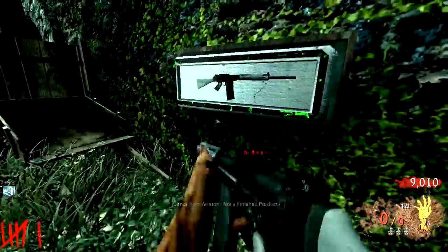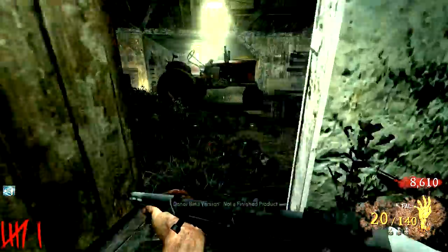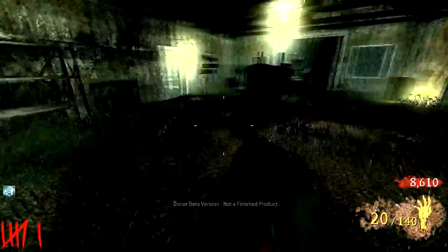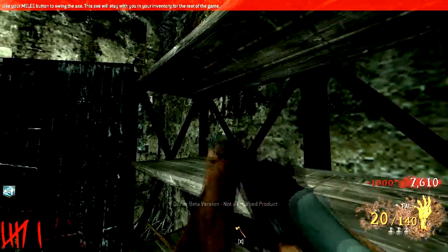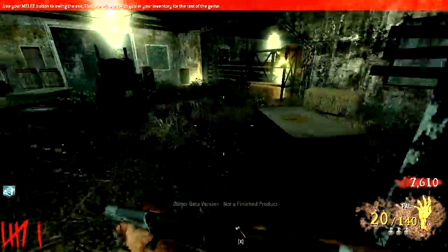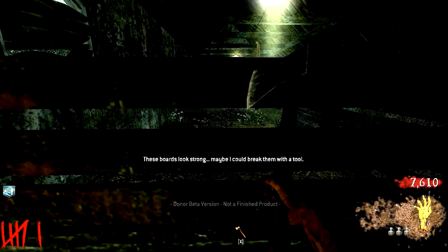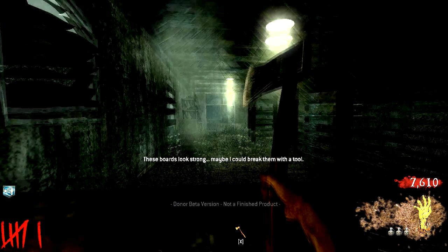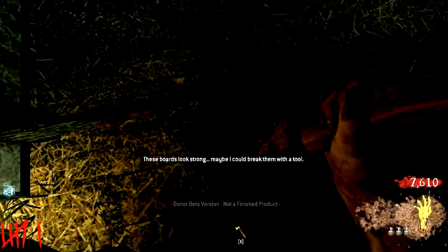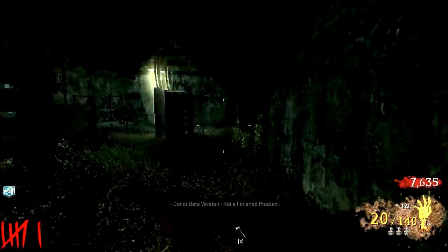Let me buy some FAL ammo first. Okay, let's try and grab the axe again — I've got way more than a thousand points. There it goes, finally! It will stay in my inventory for the rest of the game. So we press X to select it and look at this animation. There we go — it acts just like a melee weapon, looks so cool.